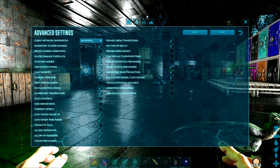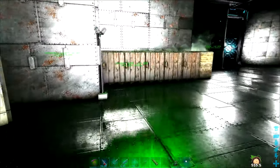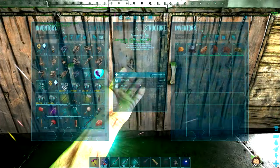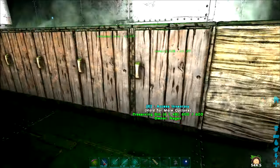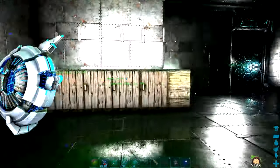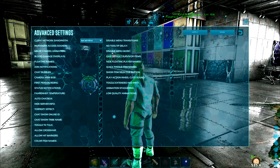The inventory access sounds — right now I have them on. For example, if I go up to a preserving bin, you can probably hear the preserving bin access sound — it sounds like you're opening a wooden box. If I go to options and disable it, then you won't hear anything. I usually play with it on, but I could honestly go with it on or off — it doesn't really make a difference to me.